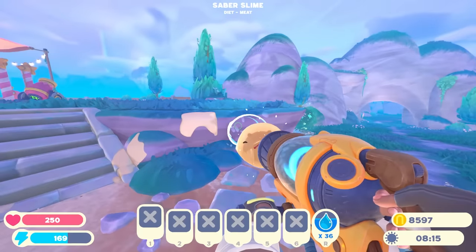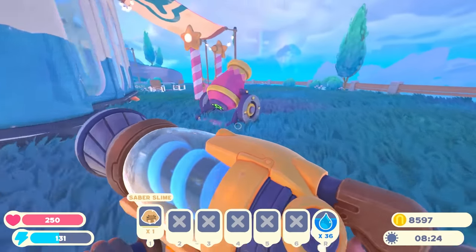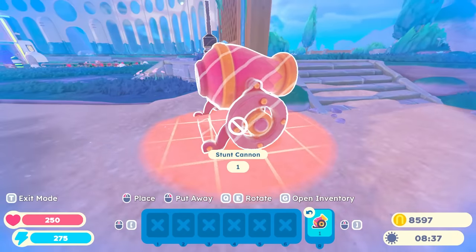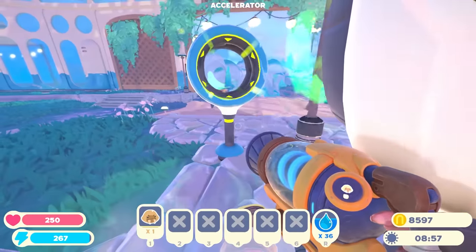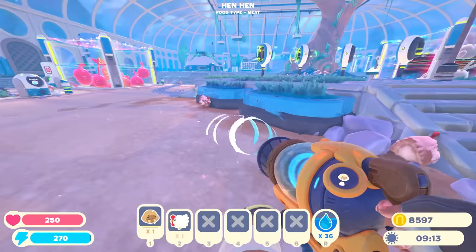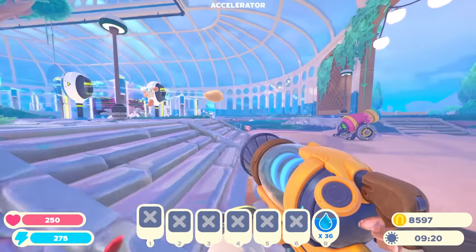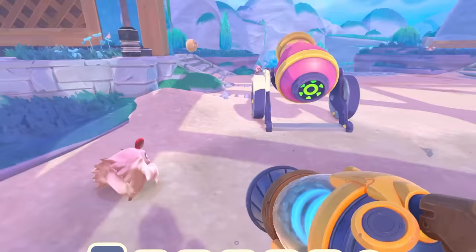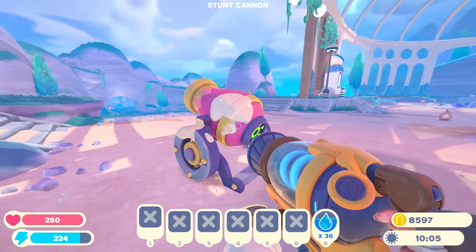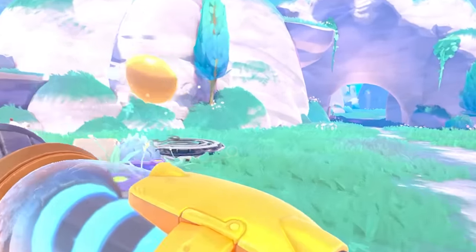Yes! Where did he land? He landed right there. Let's pick him up, grab this and put that right there. Can we redirect this one and aim it at the cannon a little bit more? Let's grab the chicken. Let's try the slime. Where'd you hit? He hit right there. Oh, that was closer. You can see where he hit right there. Oh yeah, nice. It worked!